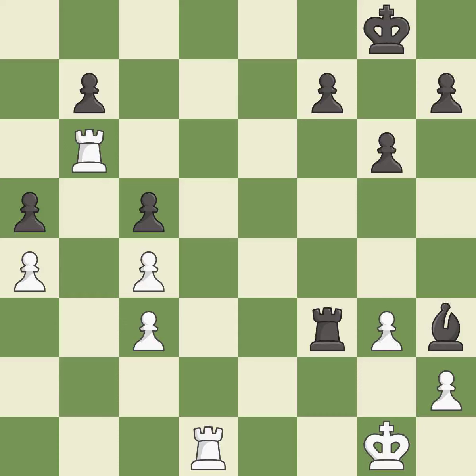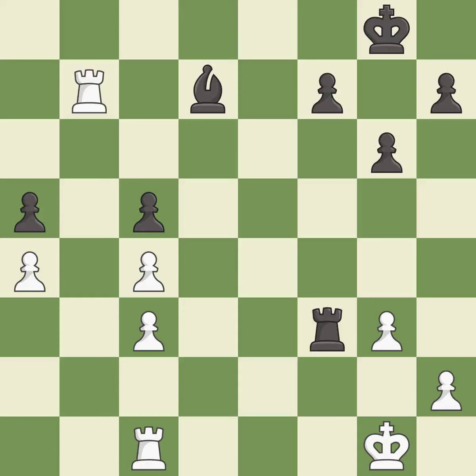It is best. This defends the attacked pawn — it is best. The bishop moves to a more active square, gaining scope — it is good. This activates a rook by getting it to the 7th rank and also restricts the opponent's king — it is best. The pawn is now passed because it can no longer be challenged by opposing pawns as it tries to promote.